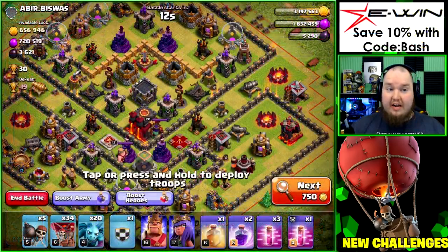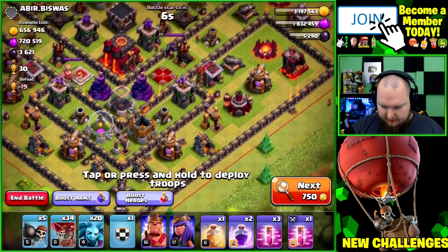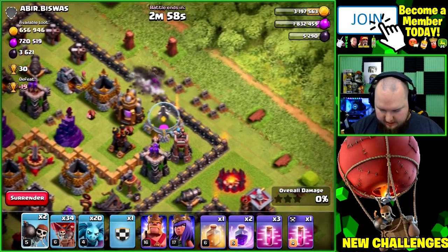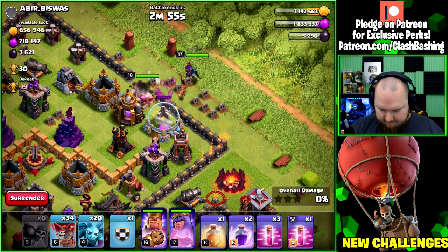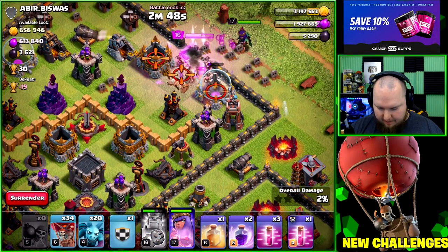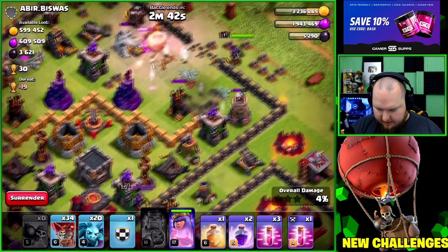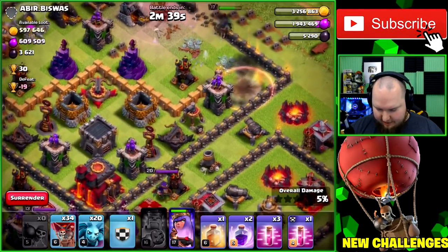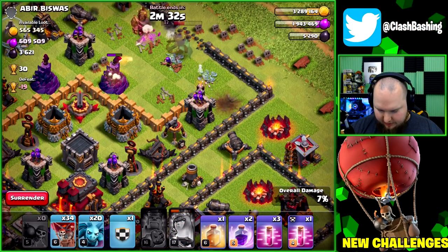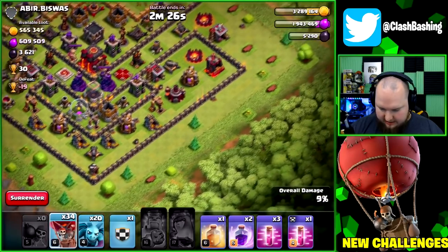Alright, let's hit this base. I'm going to start off with our baby heroes and do a little hero dive down here where most of the dark elixir and loot is. We're going to try to get that air defense out and take out that sweeper — that's our main objective with the hero dive. Then we'll see how we get through the rest of the base.